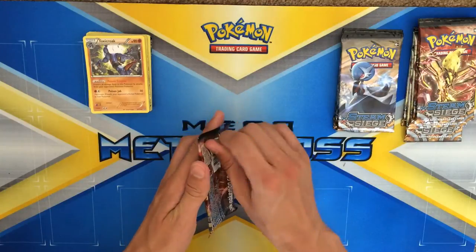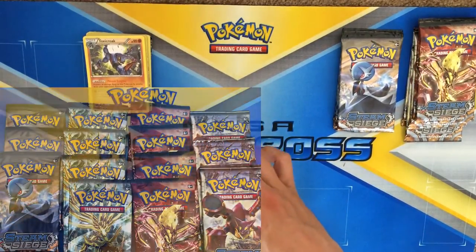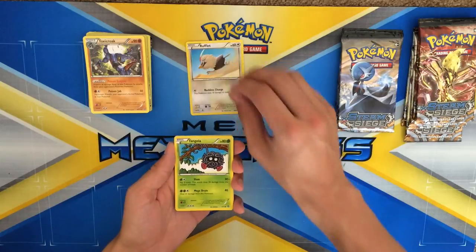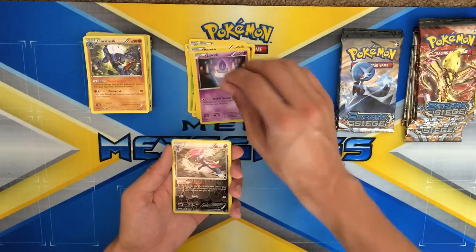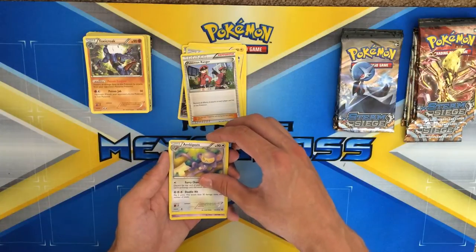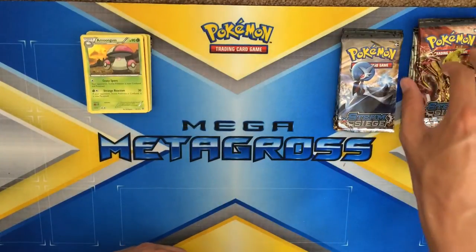Another Yveltal pack coming right up. This is how I normally swap my cards — I'll put the rare in the back. So we have Rufflet, Tangela, Croagunk, Mareep, Litwick, reverse Weavile — pretty bright for the dark energies, kind of nice that they brighten that up — Pokemon Ranger, Empoleon, Nidorino, Amoonguss. By the way, that code will be used up, so I do apologize.